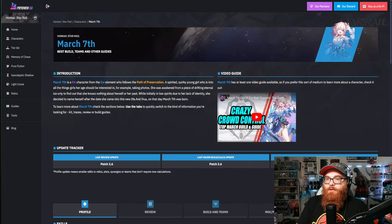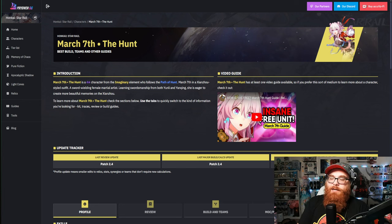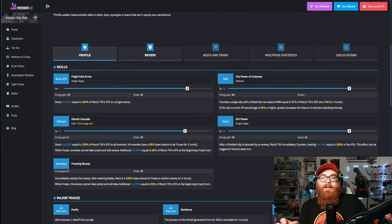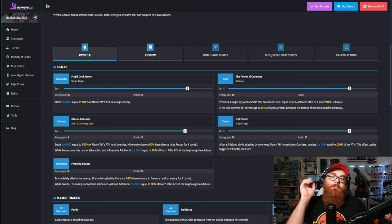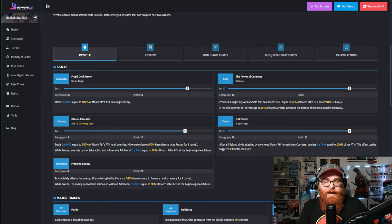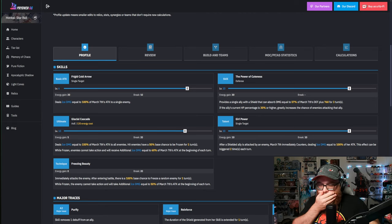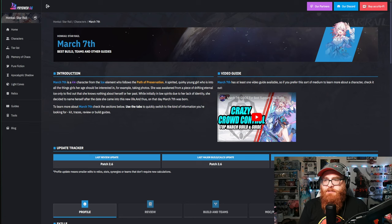Now we have to talk about two different versions of March 7th. First, the Preservation one. As a shielder back in the day she was really, really good, but now that we've gotten more Preservation units she's fallen down a little bit. She casts a shield on an ally, and if the enemy attacks the character with that shield, March 7th does a follow-up attack. Back then all we really had was March and Gepard, so you didn't have a lot of choices.